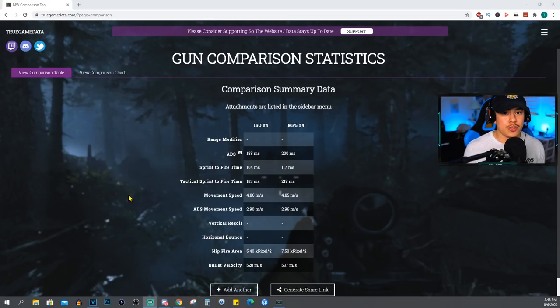We're going to be using this website called truegamedata.com. I've featured this website multiple times in recent videos. It's basically a website that was made by an engineer who tested every single attachment and every single weapon at 240 frames per second, so the results are going to be as accurate as possible and it's a very reliable source. Definitely recommend you check it out — link will be down below in the description. The creator of the website also has his own social media links at the top left hand corner, so go ahead and drop him a follow and show him some love for all the hard work that he does.